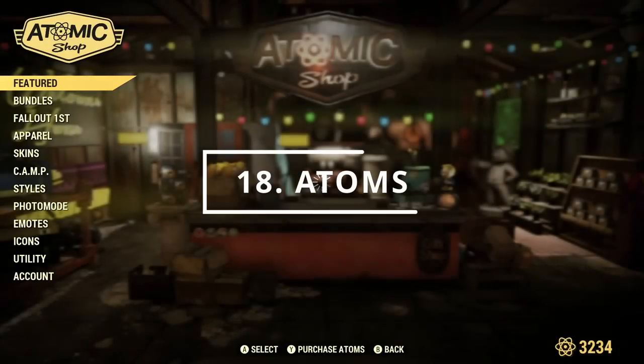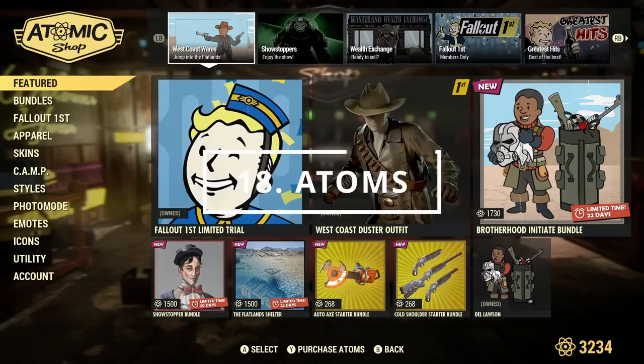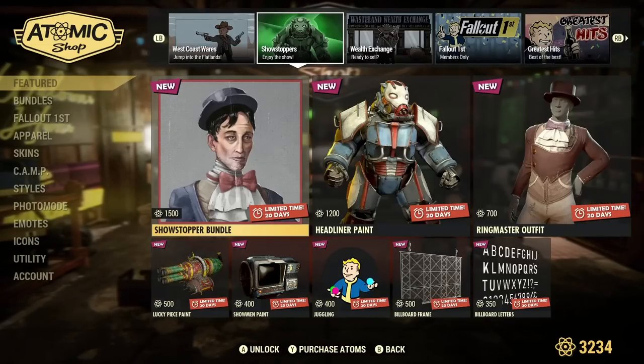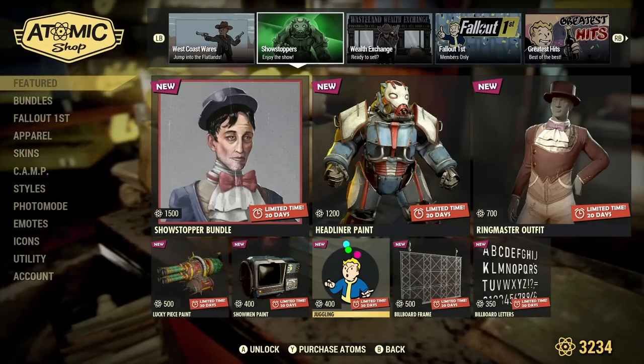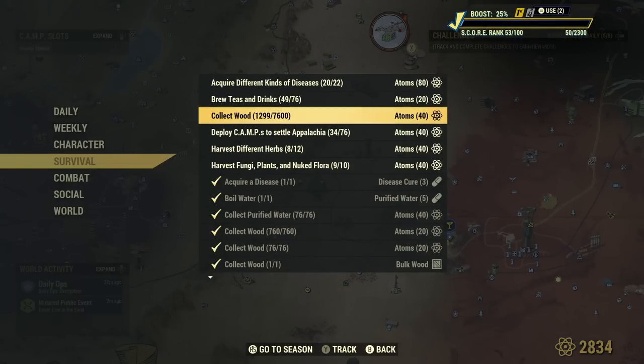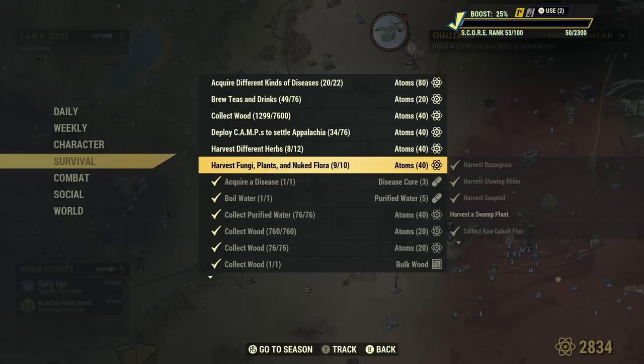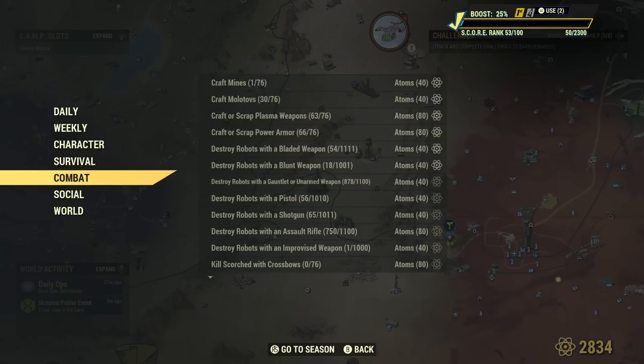Another currency in the game is Atoms, which can be earned through the seasons, bought with real money, or earned through completing challenges. If you're new, make sure to look through your challenges and see what you can do to earn some, as a lot of them are very simple and a nice easy way to build it up. Once you've got some, they can be spent in the Atomic Shop to get cool new items.